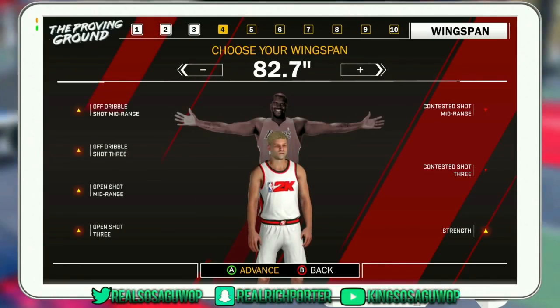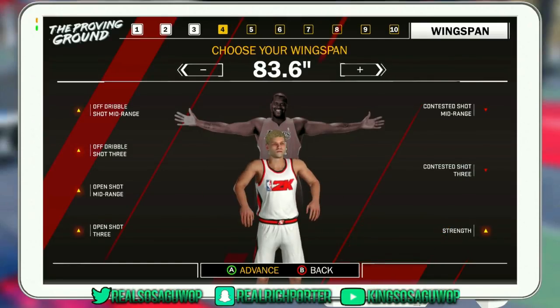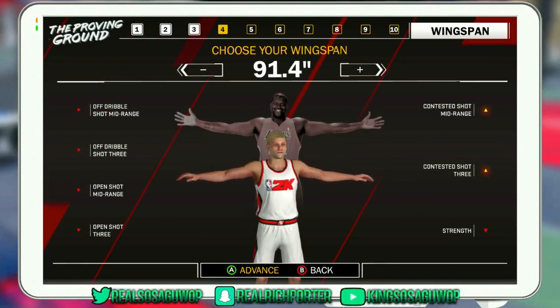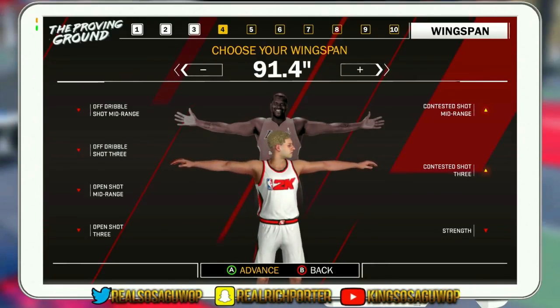I know what a lot of y'all are thinking — oh, 7'1", 7'0", you're going to get outrebounded. But rebounding is all about positioning, knowing how to crash, knowing how to box your man out and grab the rebound. For this build, you want to max out your arm length, or go a little maybe a couple inches shorter — just by a little bit — if you don't want to max it out, because once you max it out you lose a little bit of your three. I'd say 89.6 is perfect right there.